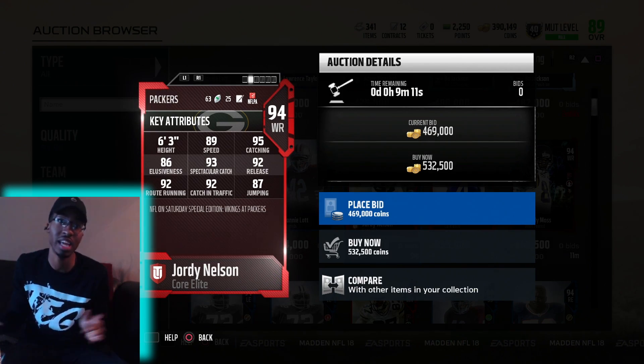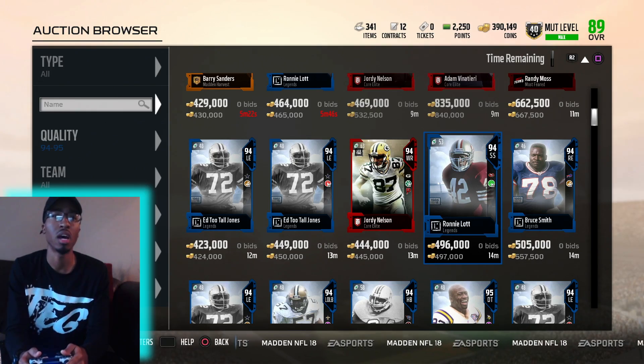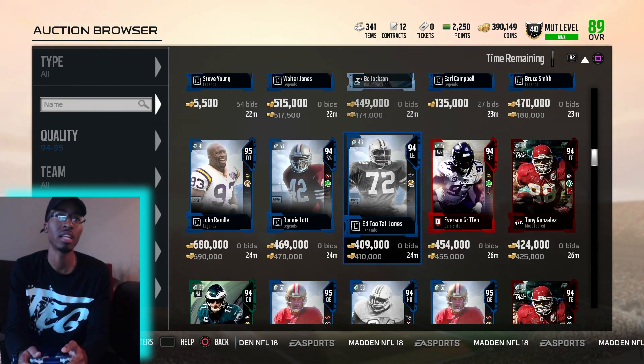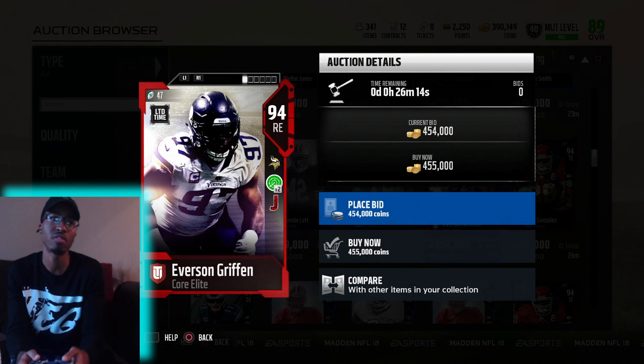That's one of the best catching ratings in the game right now. And then we have Everson Griffin — he's a right end.